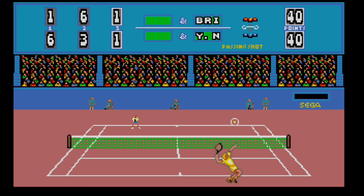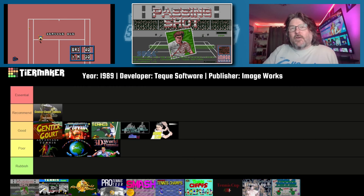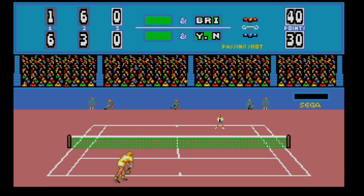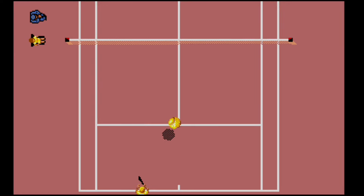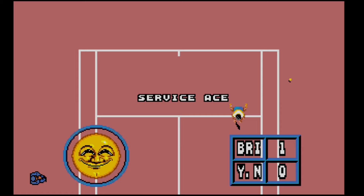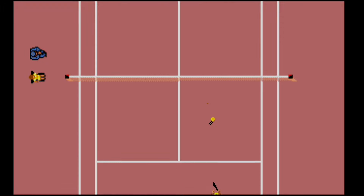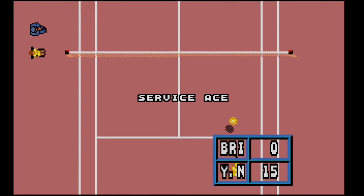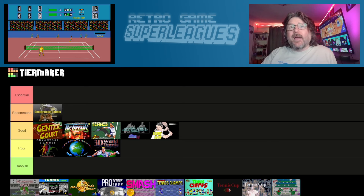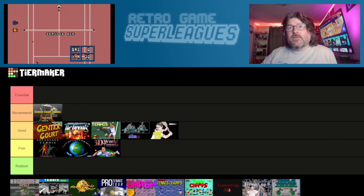Next up, we have Passing Shot, which came out in 1989, developed by Tech Software and published by Imageworks. Unfortunately, this one has some really appalling sound — it will make you want to cut your ears off rather than listen to the music, and unforgivably, there's no option to switch it off. The overhead view doesn't really work because you can't really tell the flight of the ball, and you can't even see your player on screen half the time. What really hurts the gameplay is the fact that the player and ball movement is incredibly slow, making it really quite boring to play. So this one's going to go in the Poor category, at the bottom, below 3D World Tennis.